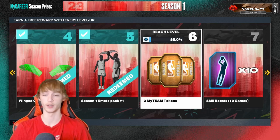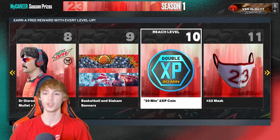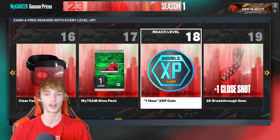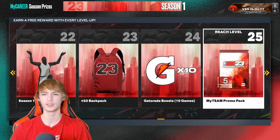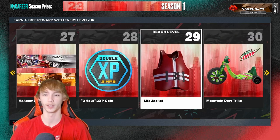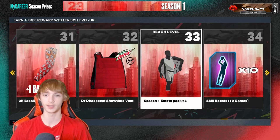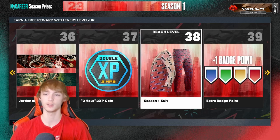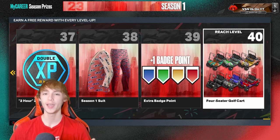These rewards are actually pretty decent this year. You have three MyTeam tokens at level 6, some skill boosts at level 7, and Dr. Disrespect mullet and headphones at level 8. You get an XP coin at level 10, a clear face mask, and an hour XP coin at level 18. There's Mountain Dew and Dr. Disrespect stuff — I don't know what they're doing with Dr. Disrespect this year, it kind of came out of nowhere. A life jacket at level 29, a two-hour XP coin at level 28, a Mountain Dew bike, a Dr. Disrespect vest, the MyTeam Limitless pack at level 35, a two-hour XP coin at level 37, the Season 1 suit, a plus-one badge point which is huge, and the four-seater golf cart once you reach level 40. There's actually a lot of really good rewards this year.